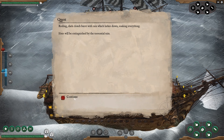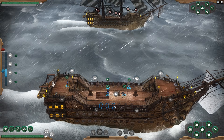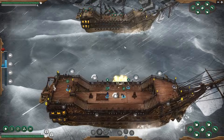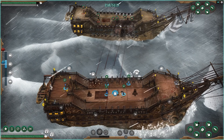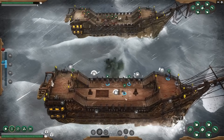Rolling dark clouds burst with rain which lashes down — fires will be extinguished by the torrential rain! I love how the weather affects the actual fights. You can see the amount of cannons on the side now — we have four on each side instead of three, so that's going to help us out a lot. Look how quickly my gunner is reloading. Oh god, they're getting really close and they have lots of fighters on there. This ship is huge! We're gonna shoot it and take them down a bit. Mortars are ready to go. I'm going to try something different — get all the guns ready and do as much damage output as possible.